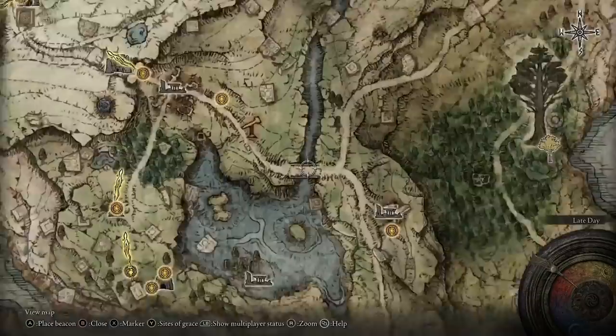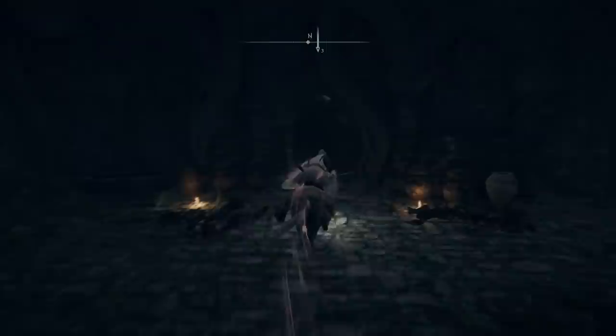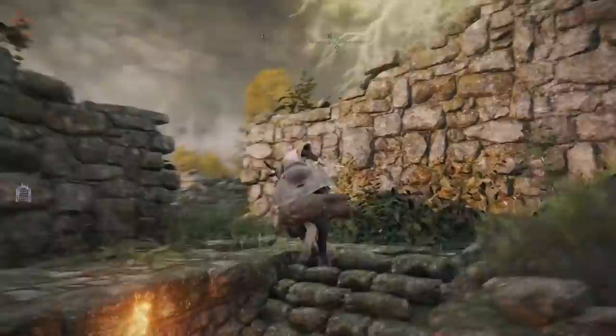From Gatefront, we're going to head southeast and come past the bridge, then keep going round to the Waypoint Ruin Cellar. You're going to have to take down a Pumpkin Head boss when you get down there. Once you've done that there's a door with a vendor inside, but we're going to ignore the vendor for now.